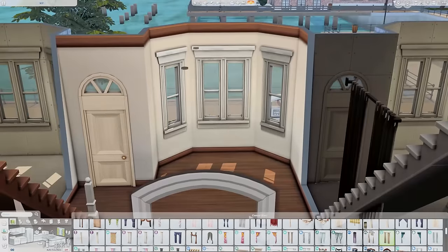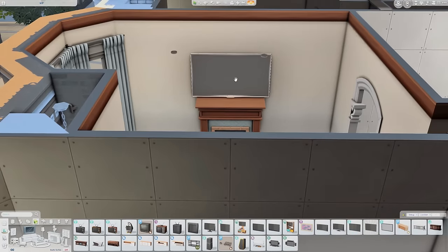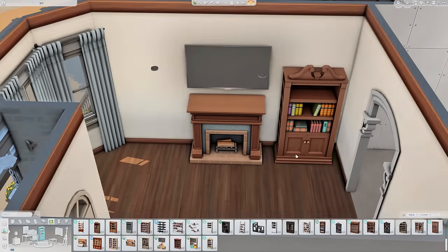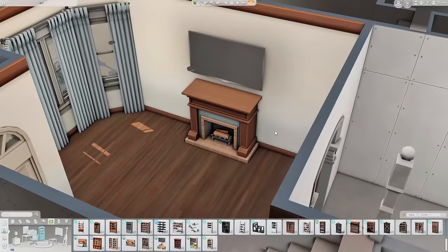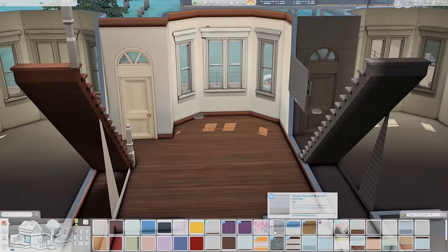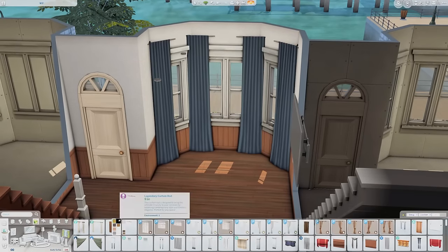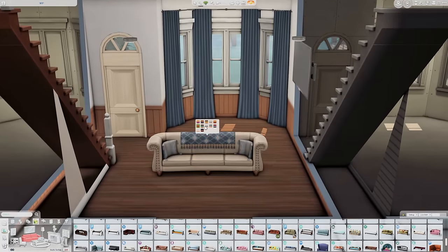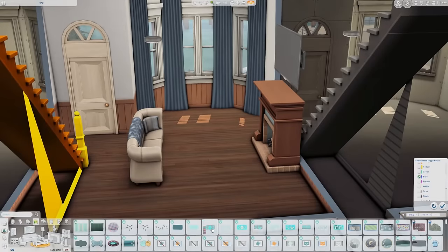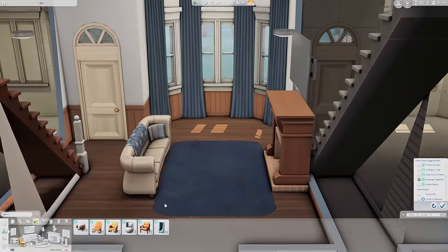We start on the second level, which is where your sims will enter the home — this is going to be the living room and the kitchen. The placement of all the staircases was really challenging because there are so many. I struggled a lot; I think this is pretty much my first attempt and I do pull back and change things up because it wasn't working for me. I love these brownstones so much, and I did a little bit of play testing as I always do.